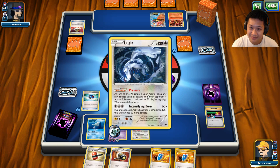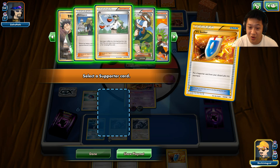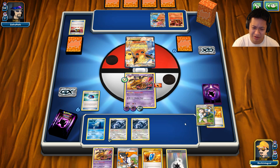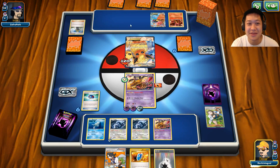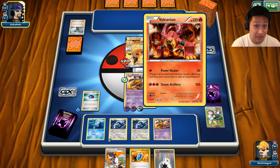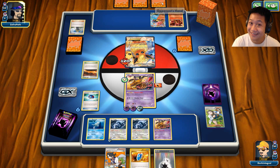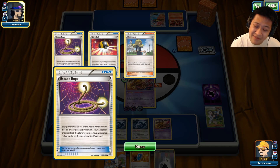I'll end my turn. I'll probably just N again. I know it's stuck. Come on, play something — play the stadium, I dare you. What happened to him? Let's go ahead and switch. I need to set up myself so I'm going to Birch. I don't want to help him out with an N. Birch — tails. Birch fails. That's okay — let's go ahead and use Shadow Claw, burn one of those cards in his hand. Which one is gonna be Delinquent?